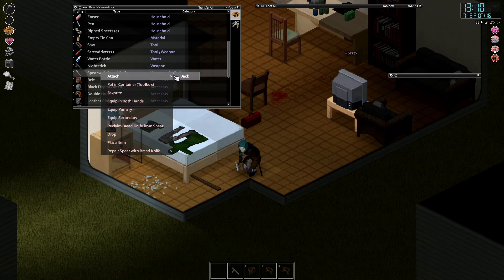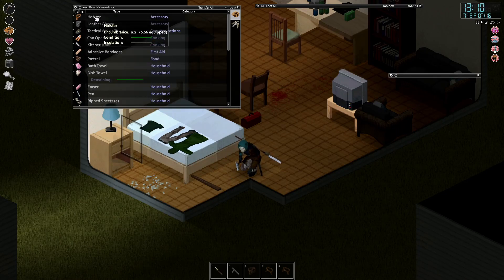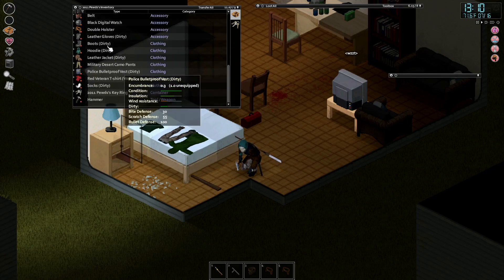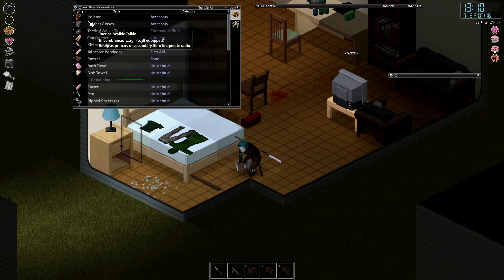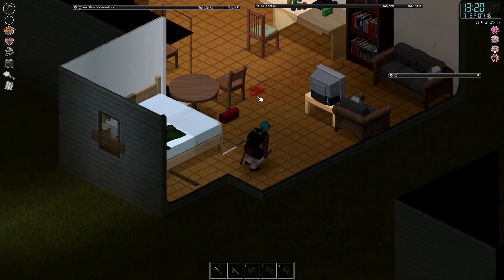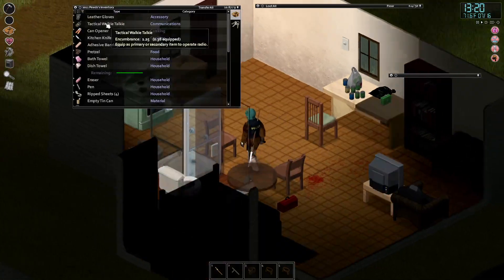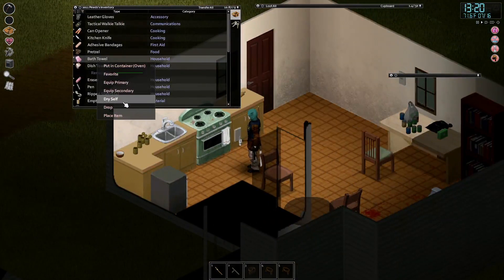I think I can attach this to our back now. Why do we have a holster on? We got double holster. Let's place this back there. Alright. Bath towel - dry myself. Can we smash window?